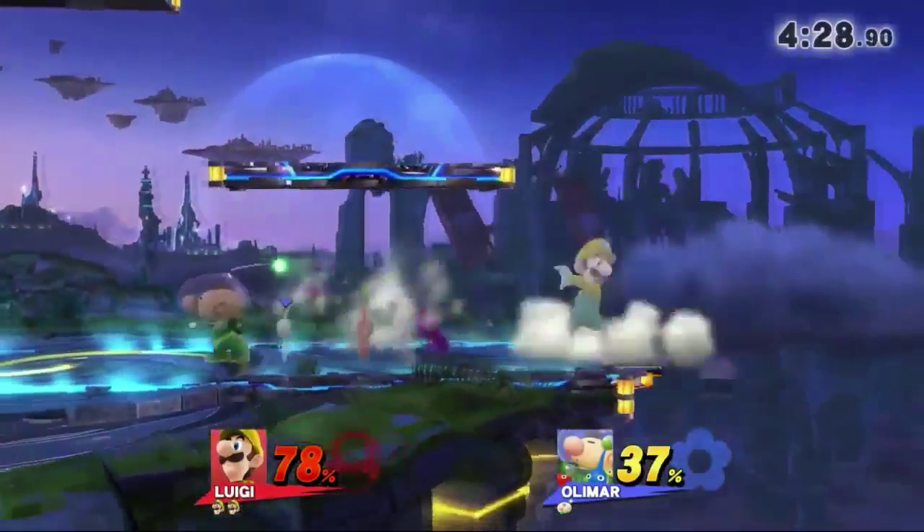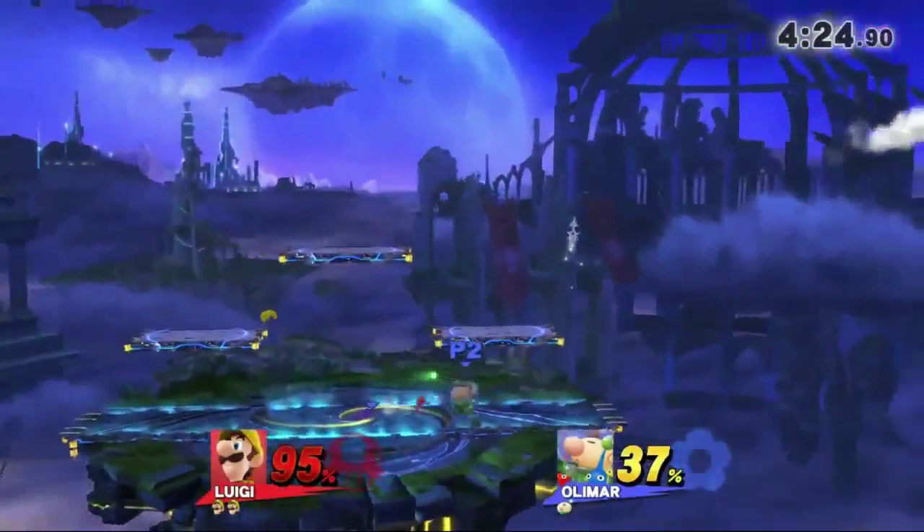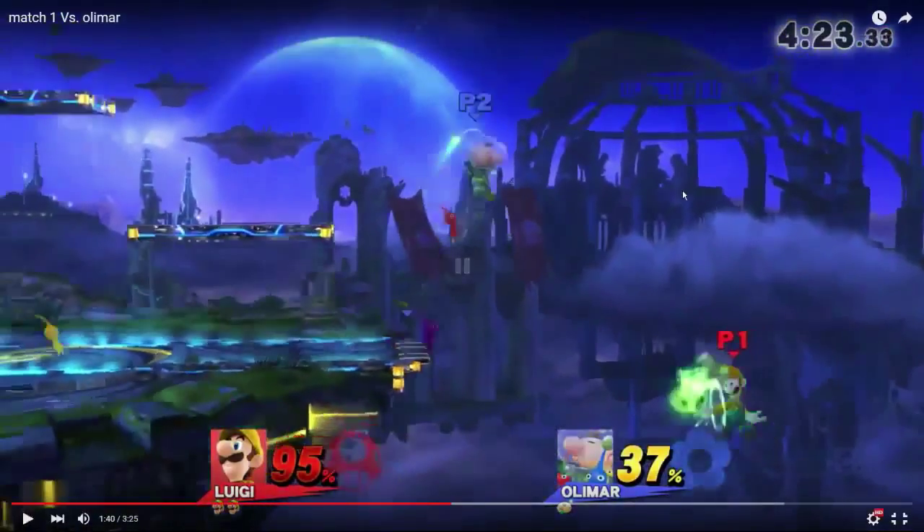Don't go through a full jab on a Pikmin — there's no point and you might just get punished. Unfortunate no punish there. Good down air. You're starting to do the thing I talk about in a couple of videos: where you're playing to where your opponent is, not to where they're going to be. And it's so bad against Olimar because he's never really standing still — he really likes to run and side B back towards you, pivot forward smash, pivot up smash and stuff.